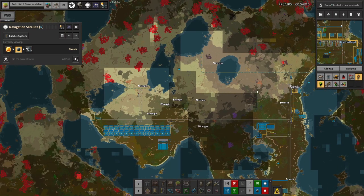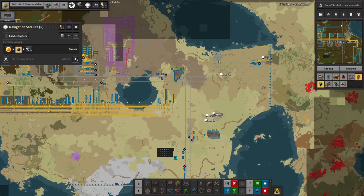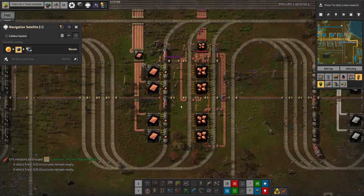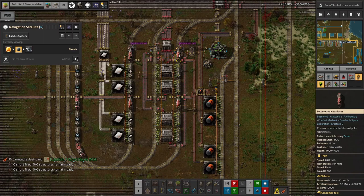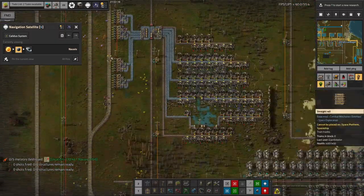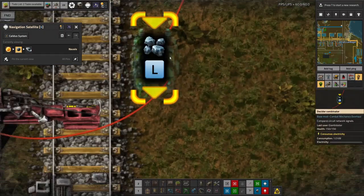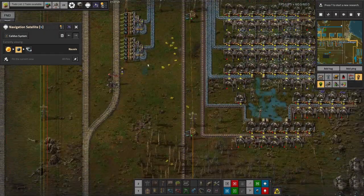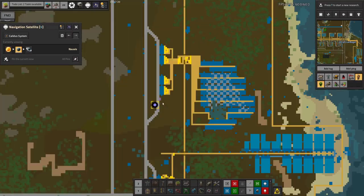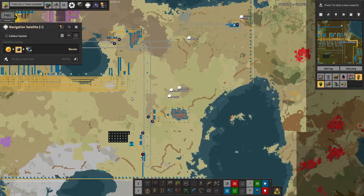We've taken these two iron mines up here and we're plundering those for all they're worth, but we're at the stage of the game where you need a lot more iron than you do copper. There is another iron ore patch here - I think it's going to be worth building another iron mine to get a bit more flowing in. If we look over here at the iron ore drop-off, we can see there's nowhere for this train to go to get some more iron ore. Actually, there's a decider combinator missing there - that's a ghost. That's why we're so short of iron: this mine has not been being used for a good while because this combinator doesn't exist. So we need to go in and fix that.